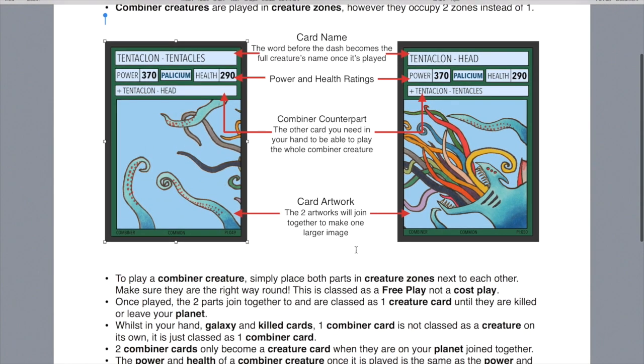To play a combiner creature, you simply have to have both cards. You play them at the same time in creature zones next to each other, and this is classed as a free play. Once you play them, they count as two separate cards whilst they're in your hand, galaxy, or if they're killed. It's only when you play them to your planet that they become one single creature and are classed as one card. So anywhere else apart from on your planet, they are two separate cards.